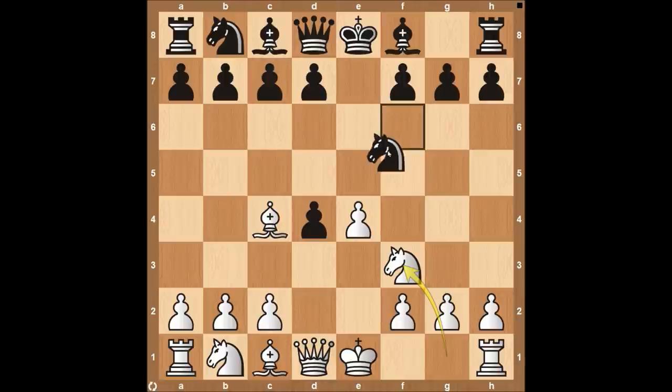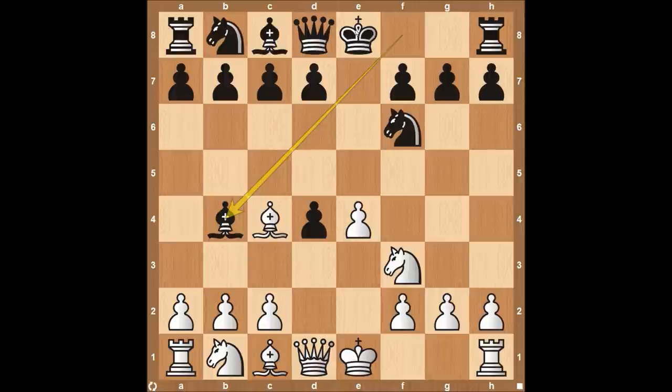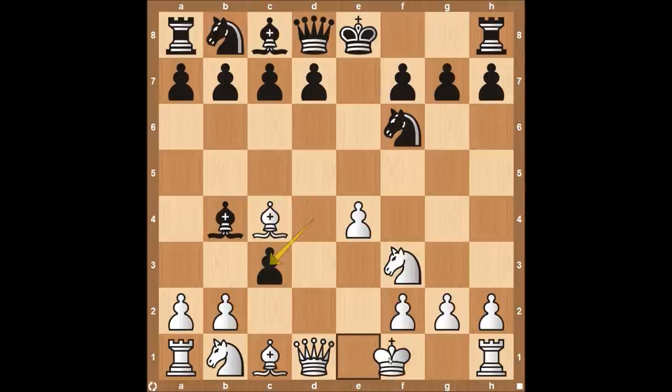Coming back to this position — instead of the knight taking on E4, it's also reasonable to see bishop to B4, preparing to castle kingside and checking our king on E1. We're always going to play pawn to C3, stopping that. I think they're always going to play pawn takes on C3. From here there are two options: one is to take with our pawn on C3 attacking the bishop, and the other is to castle on the kingside.